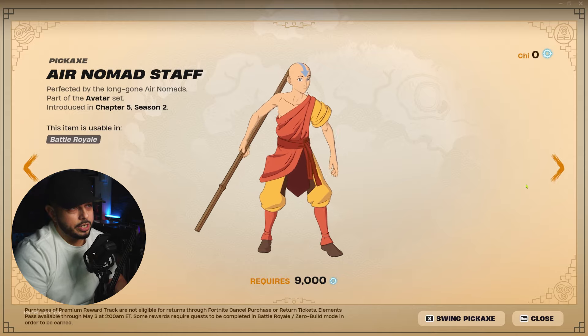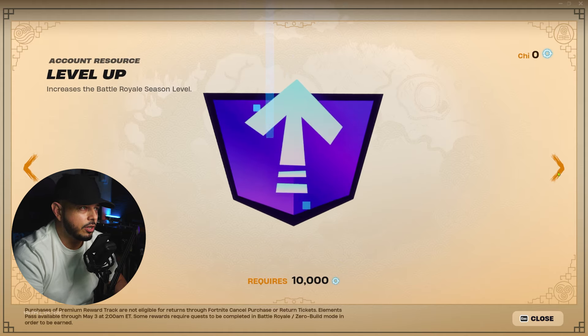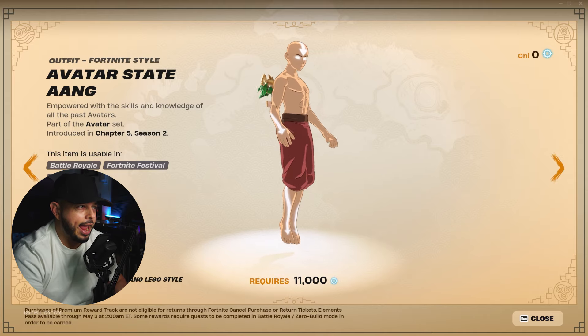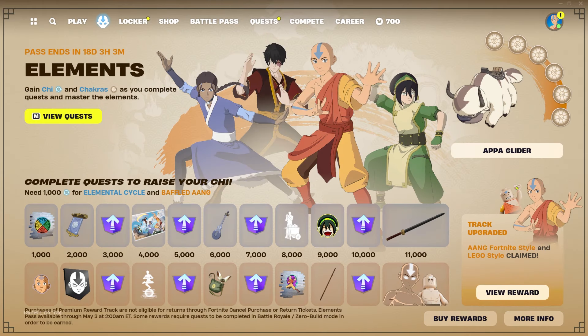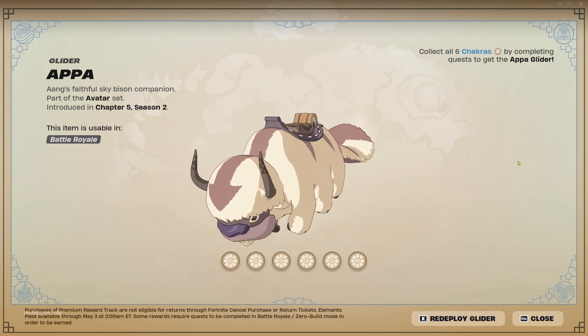At 9,000 chi you get the Air Nomad Staff pickaxe — let's swing it, there are the effects. Then one more level-up on your account, and finally the Avatar State Aang outfit, which looks awesome. That's the final reward for unlocking everything in this mini Elements Battle Pass. The top row is all free, the bottom row is premium, and you also unlock the Appa Glider.